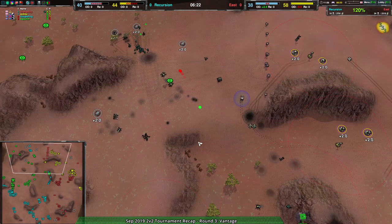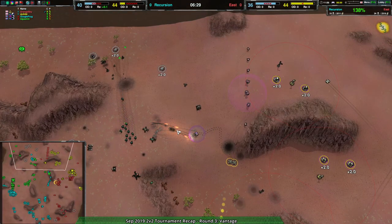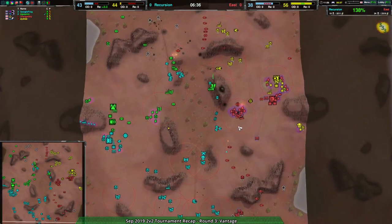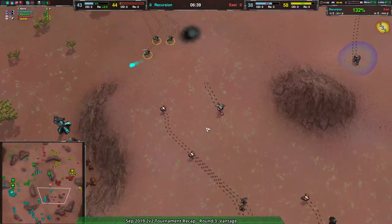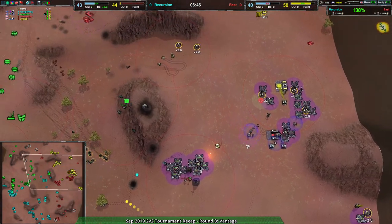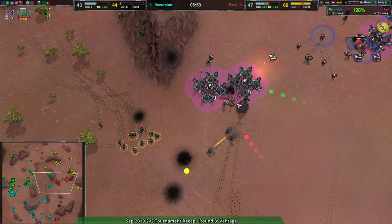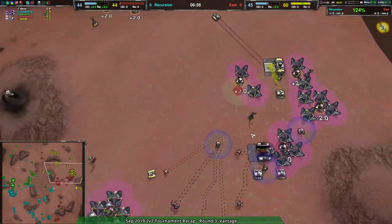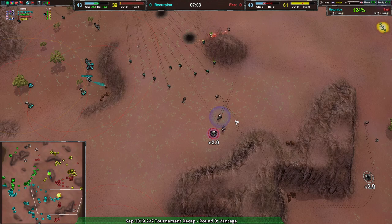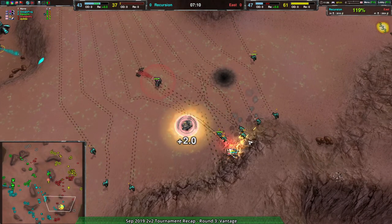Once Recursion gets their production in order, there's going to be boatloads of reclaim — and Recursion has just gotten their production in order. So there is going to be a lot of useful reclaim, and Recursion is going to be able to pull that into a very strong army advantage. As it is, Recursion already has two-thirds of the map and is already in a great spot. It's just a matter of whether Recursion can convert that into the victory, which honestly is not going to be that hard — just a matter of pushing, finding the right time and position, organizing the forces. The eastern team doesn't have a huge amount of static defenses, so it's not like pushing through a big fort. Recursion is playing it carefully, wanting to find the weak spots and tear them apart as relevant.